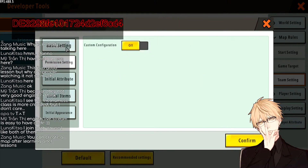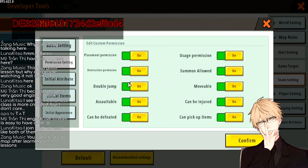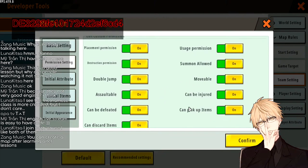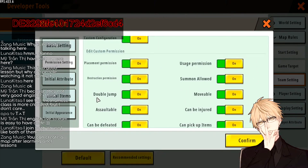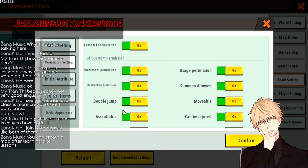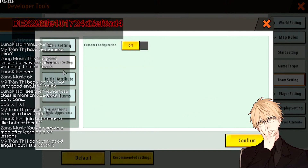For the Permission Settings you can turn this on and go through all the options — Movable, Can Be Injured, Pick Up Items, and all of these you can check if you want to allow or prevent players from doing something. But for Paco maps I don't think you need to fix anything in this section at all — just leave it off.